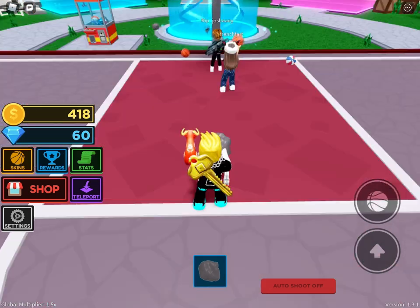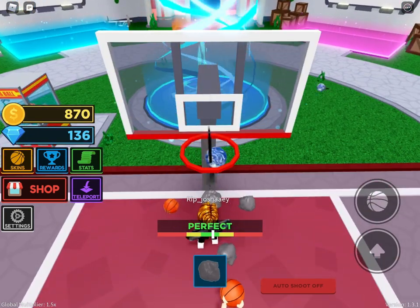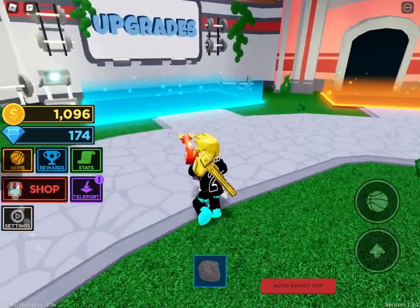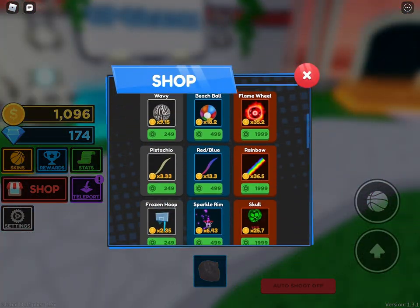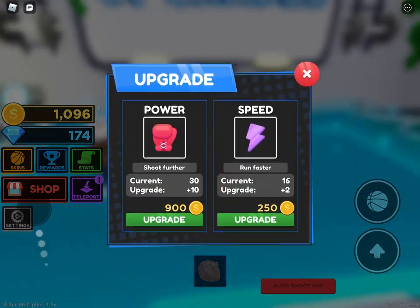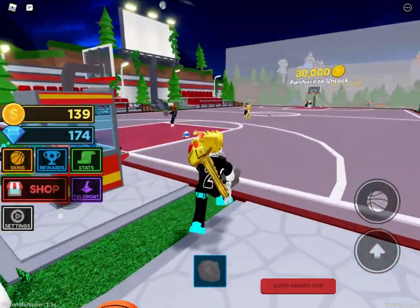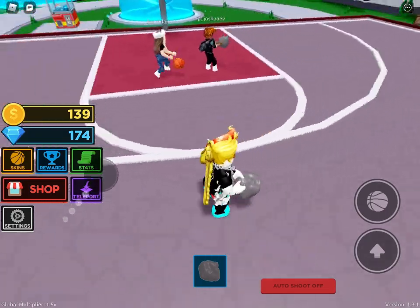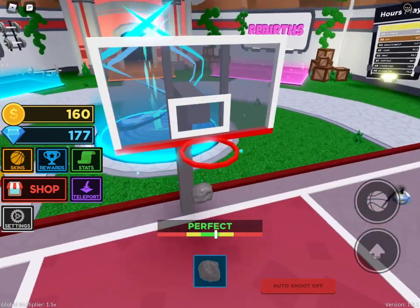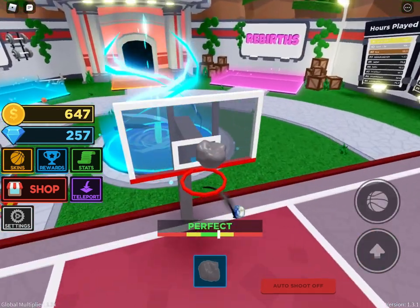I'm waiting to make a three-pointer because I never want to make one. I got some more speed. I want to shoot a three — I'm going to shoot a three. No, I can't, I can only really shoot from here right now. I'm going to try and get enough to upgrade my strength — it costs 900.